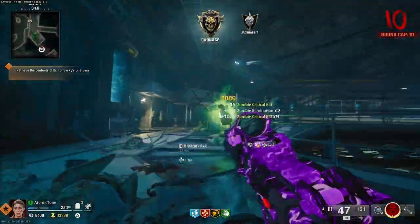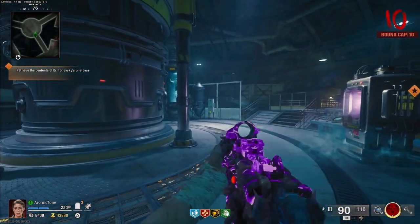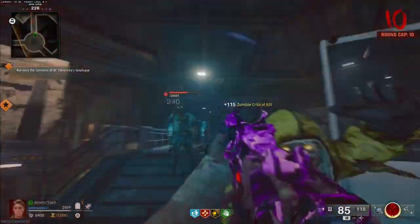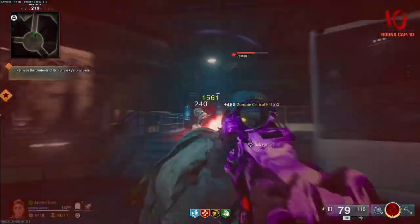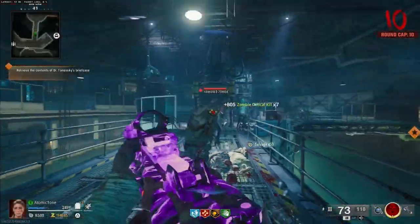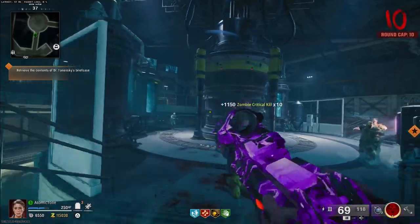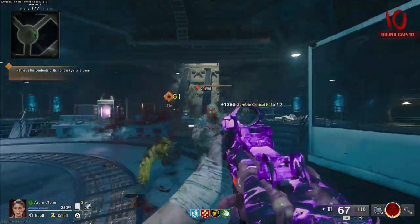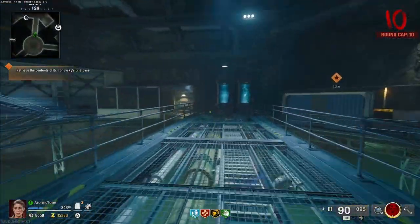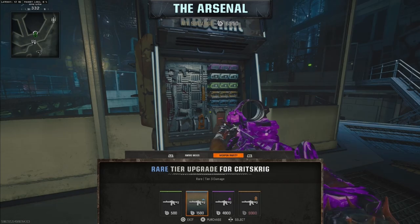If you're wondering why this one's still a gray rarity, it's because it's not needed — your round cap is locked at ten, and that's the nice thing about doing it on round ten. Zombies are fast enough to come inside the room and do all that stuff, but you don't have to deal with any of the big guys, except for this Tim zombie right there. We can deal with him. So you're gonna turn this on here after you turn all the other ones on, then come over here.